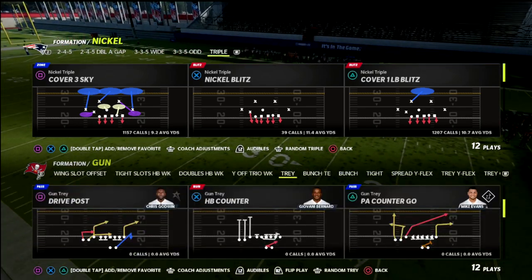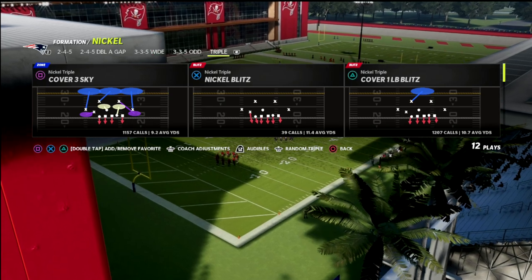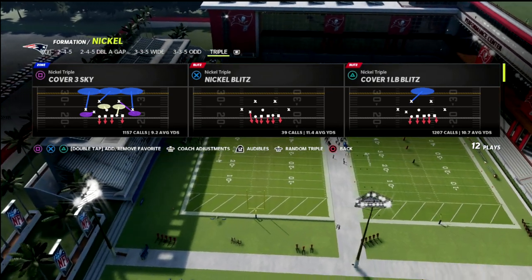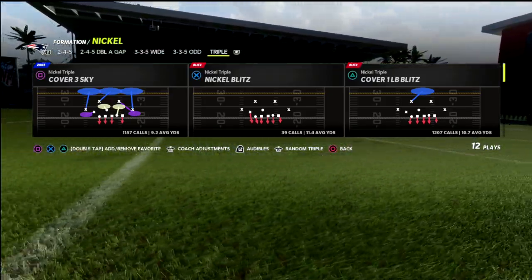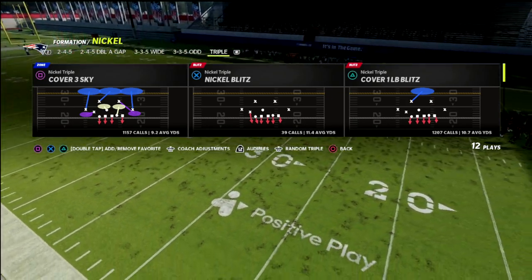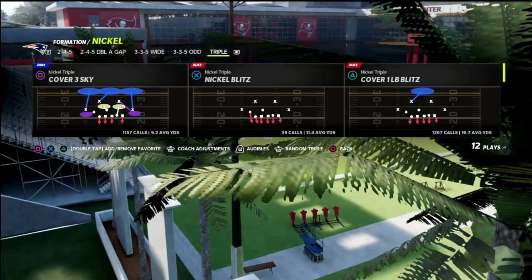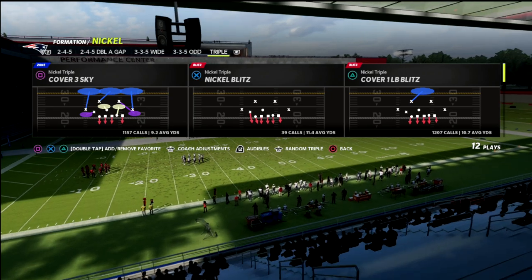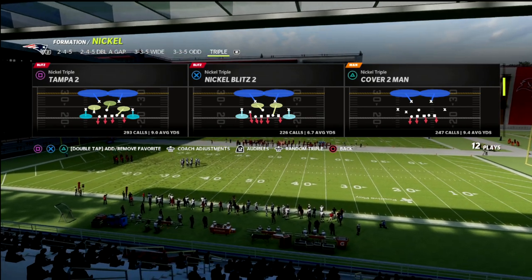If you're new to the channel, hit that subscribe button. Also, if you want to get my complete nickel triple defensive ebook, I'm going to put a link in the description below to join our Patreon. All my ebooks are in our Patreon membership — it's only $10 a month to become a member and we've got over 21 offensive and defensive ebooks available. You get updates every week with the latest and greatest stuff, so you're always getting relevant, current, and improved content every single week.